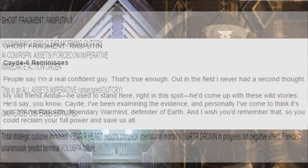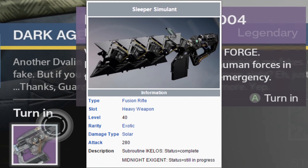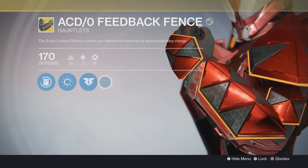There are actually three Ghost Fragments of Rasputin. Skipping to the third Ghost Fragment, it is said: 'Forecasts unanimously predict terminal Voluspa failure.' As you can see, Voluspa is also mentioned in the description of this fusion rifle relic. And speaking of descriptions, the Sleeper Simulant actually mentions 'midnight existence,' which is also in the Rasputin 3 lore. It says: 'Cancel population protection objectives, format moral structures for midnight existence, execute long hold for reactivation.' Whom is the creator of the Sleeper Simulant? Rasputin.